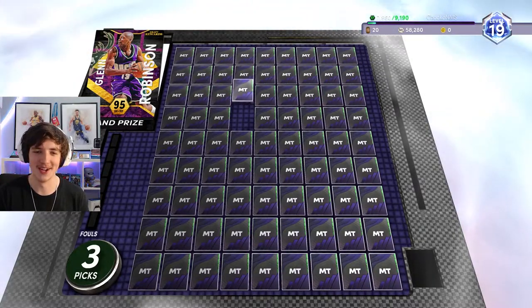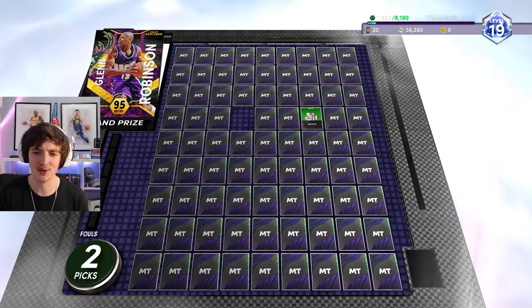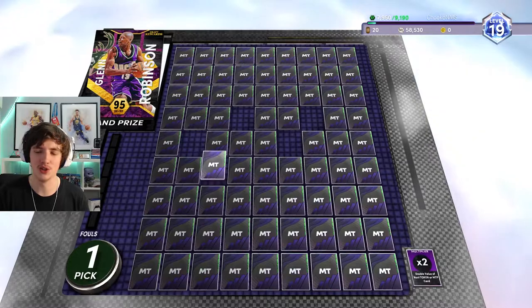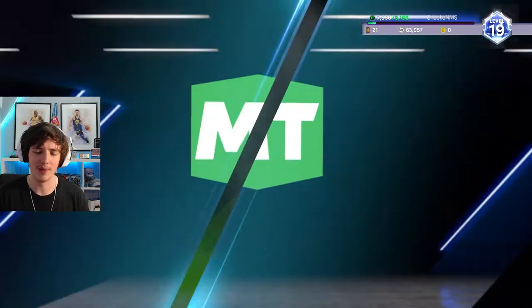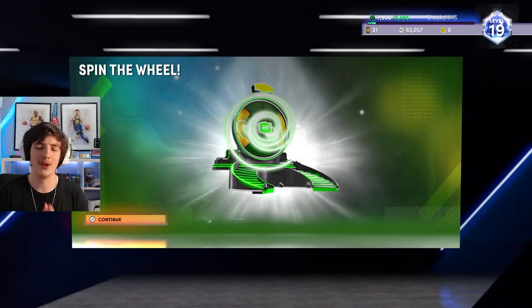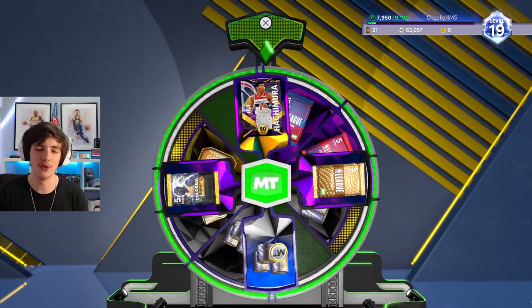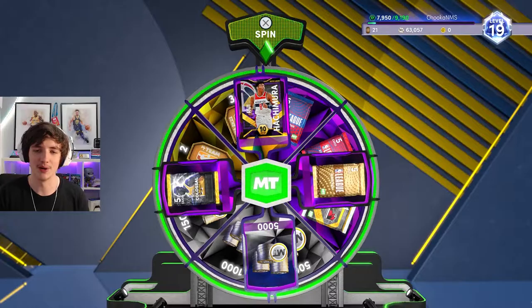We get 250 MT, go again — we get two times, which means we get another pick. We get a Ruby player pack and 350 MT. For our weekly login, our seven days straight, we got a chance at Rui Hachimura, or Henry the Blazer as some people like to call him.